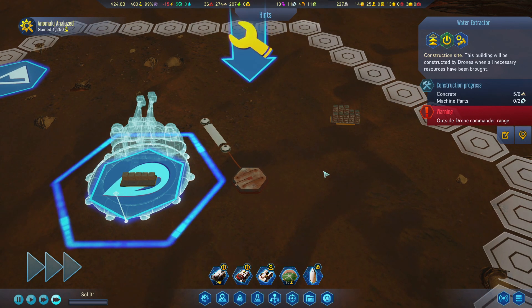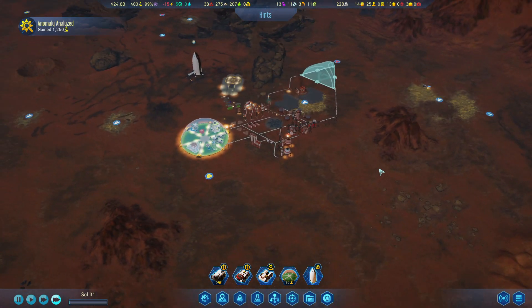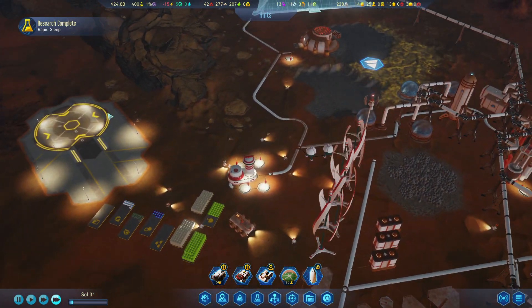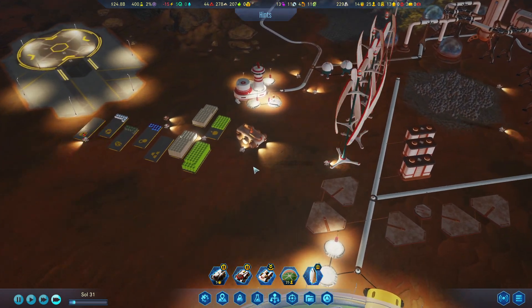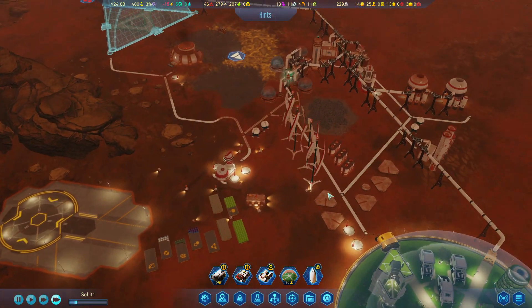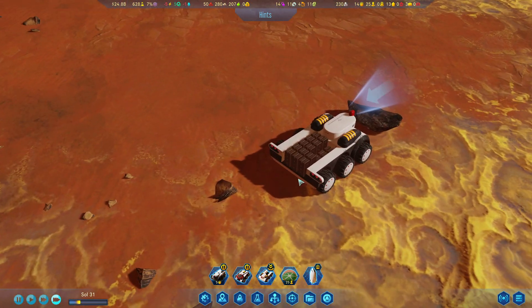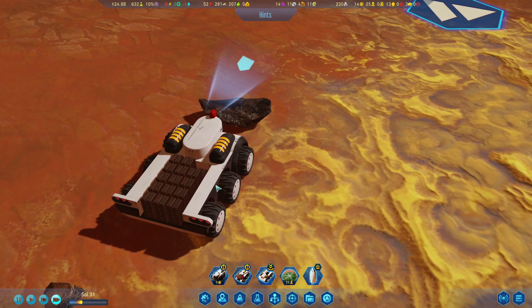And we have concrete here. It's gonna need a drone commander. Building up second layer. Research complete — Rapid Sleep. Now our colonists will be more efficient, less sleep necessary. 50 out of 60, not bad. Soon loaded up.